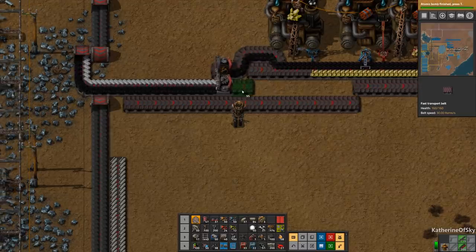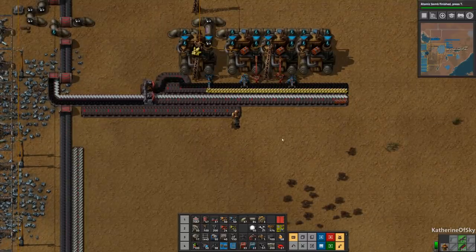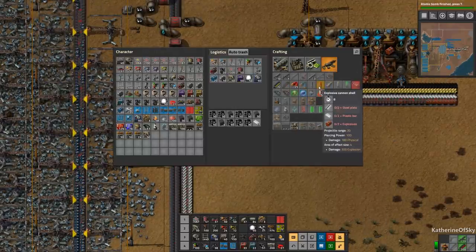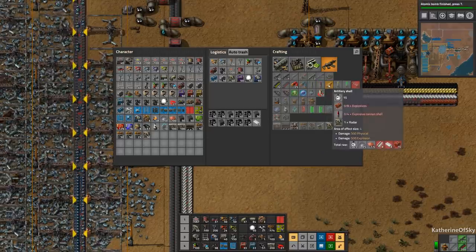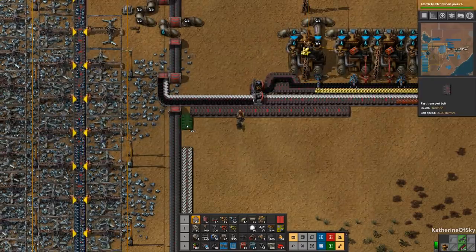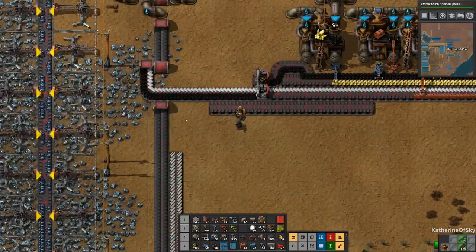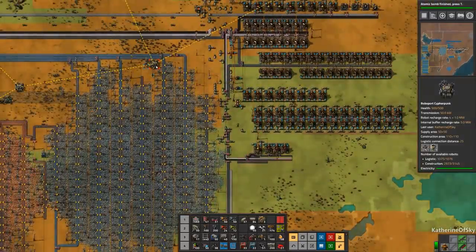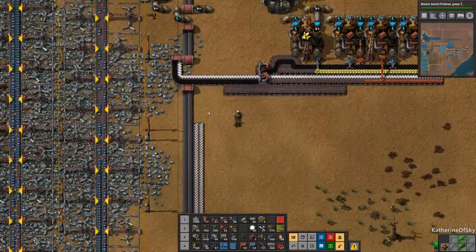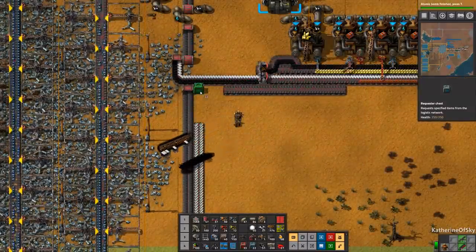Then this thing can go on this side, plastic on this one, on the same side. Did we need this steel? Yes, we needed steel for the explosive cannon shells. And then radars — we probably just need to figure something out there, like putting a requester chest out here for radars, which is a little wrong but it'll be fine.